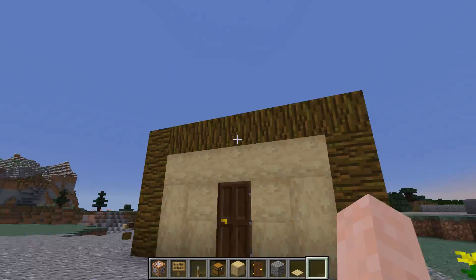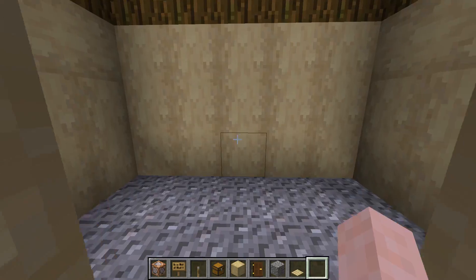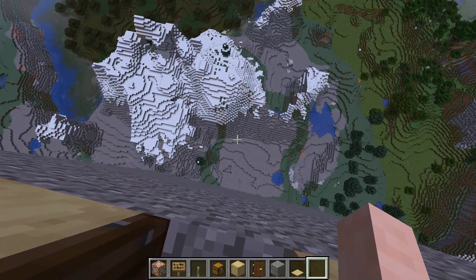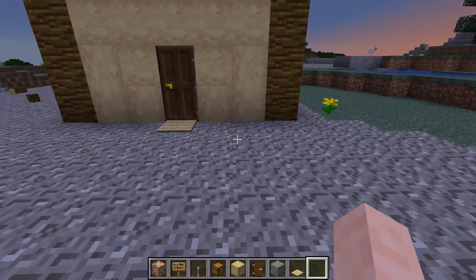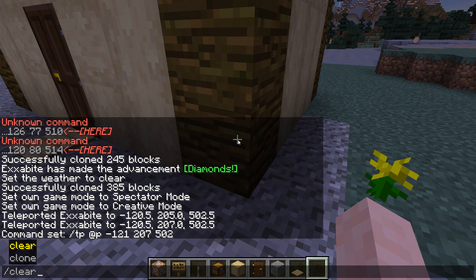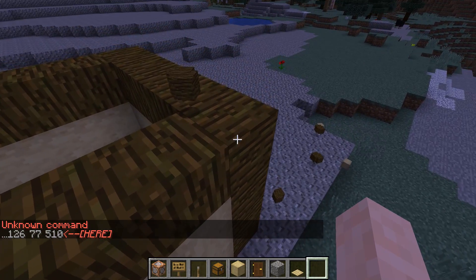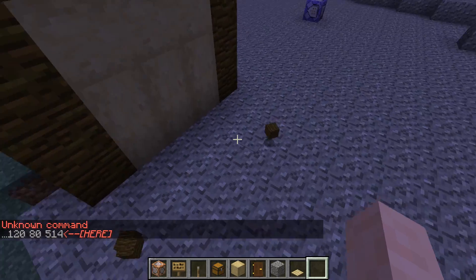This next one requires a bit more preparation, but I think it's definitely worth it. If we go into this house, nothing seems too odd until we open it up, and then we realize we're way up high. You essentially have to clone the house — I'll put the command for cloning it in the description, but you'll have to customize it yourself. I had to reduce the coordinates quite a bit because it's a bunch of gravel and I didn't want it to fall.